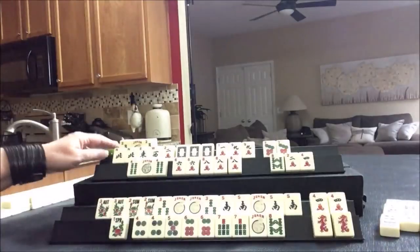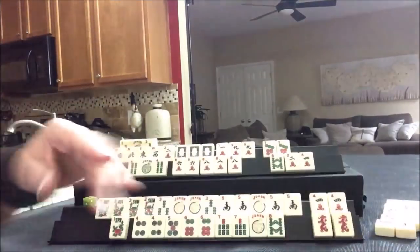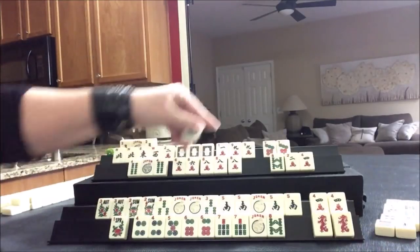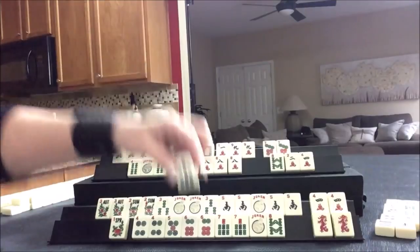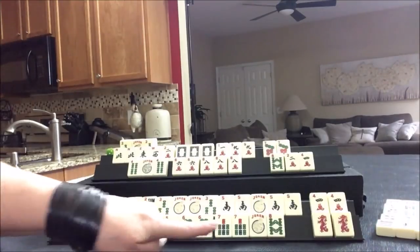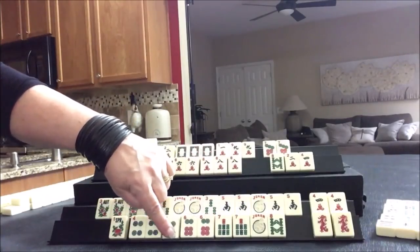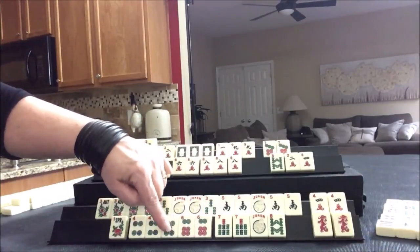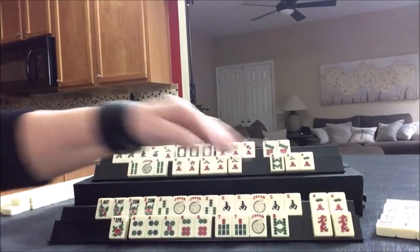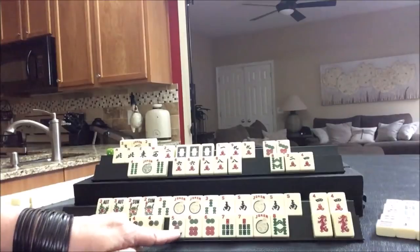Discard. East. Seven bam - discard. Now here we have to decide. If we did five, six, seven, eight, this would be a pung. Here we can't act. There are two out, which is going to be a little risky because we need a pair here. We have no seven cracks. If we took that seven bam, we would have a gap. I think what I would do is play five, six, seven, eight because we can use jokers throughout. Let's pung.